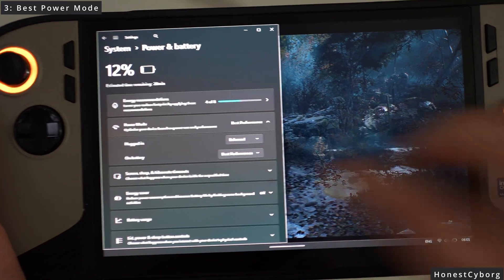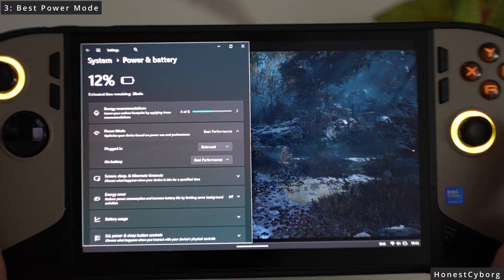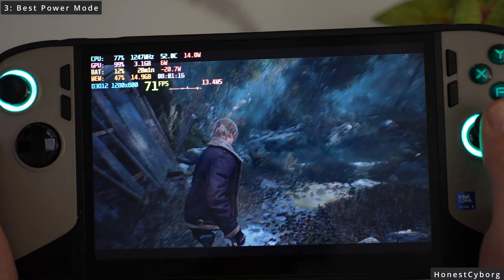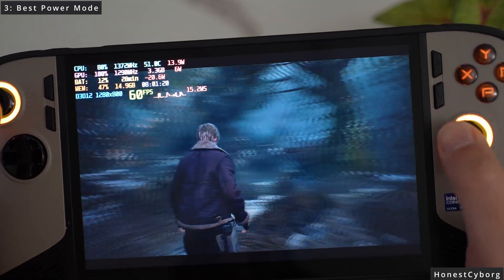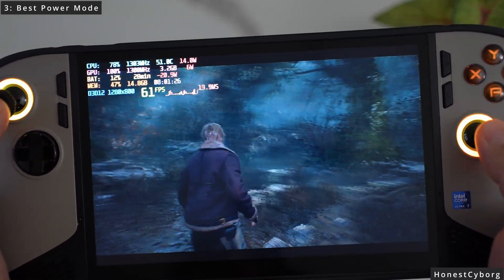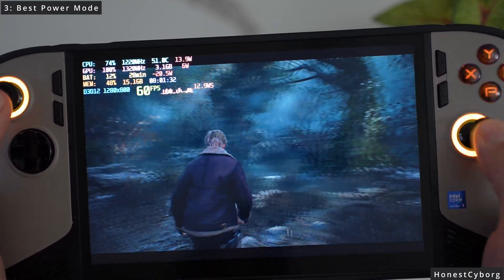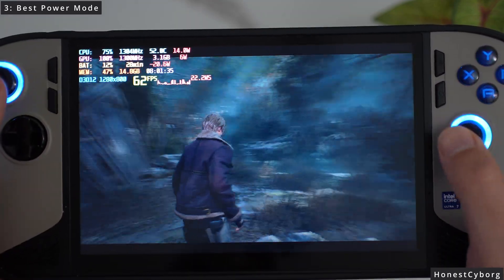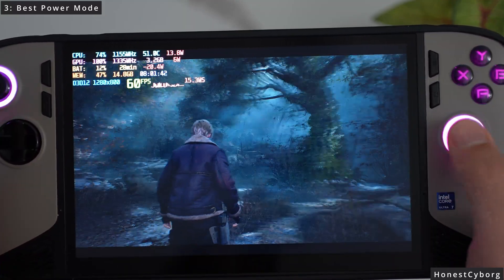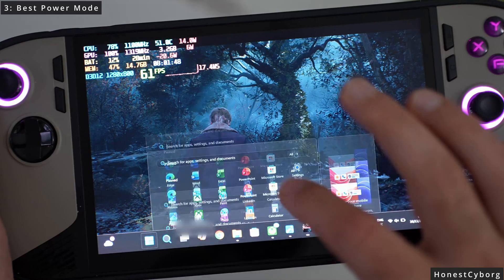Most of you might be using best performance to get the best performance, and it can work in some games. But I'll show you if it's effective in this particular game. The best performance mode is currently on, so I'll go back into the game and look around to see what FPS I'm getting. It looks like I'm going into the 50s, maybe slightly over 60 fps, but if I move around it goes under 60 — high 50s.